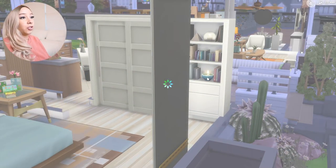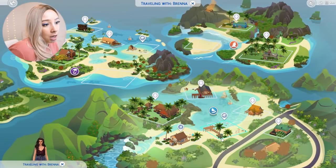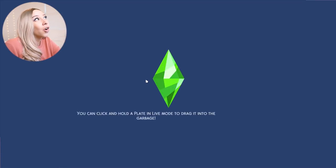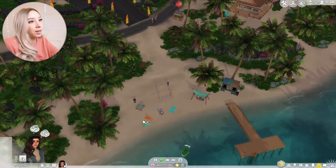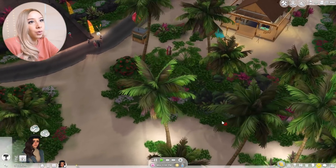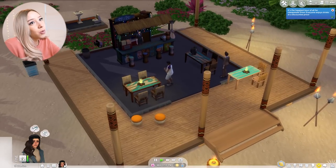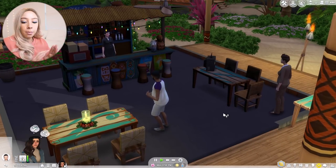That's dangerous — a candle on a shelf like that, that top shelf is definitely gonna burn. Let's head to the beach area. In my Island Living series for some reason, Sulani is like crowded with aliens — it's like the only thing that live there. So we'll see if it's the same with this save file. Hmm, no, those are all just regular sims. Let's head to the bar since it's nighttime.